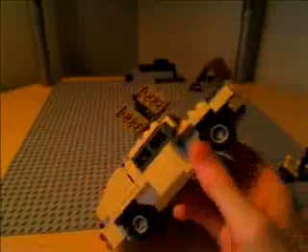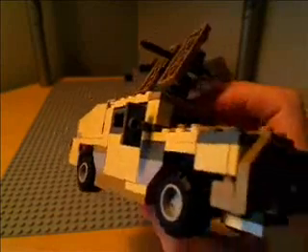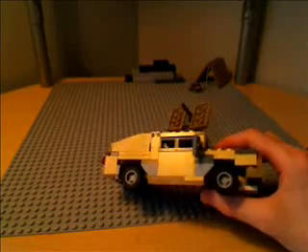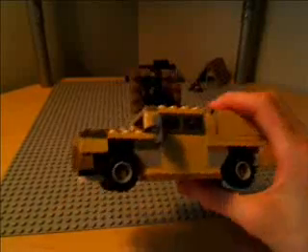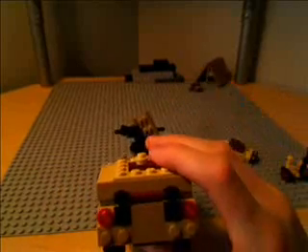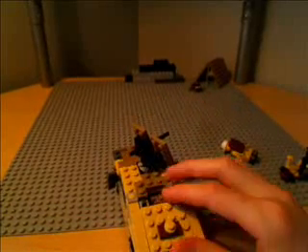Here is the Humvee. I'll show you the outside first and the features it has. Here's the front — there's the car grill and stuff — and then two rear view mirrors on each side. The wheels are kind of small, but I didn't have any bigger ones that were the right size for the Humvee. This is the back; it has the red lights right there.